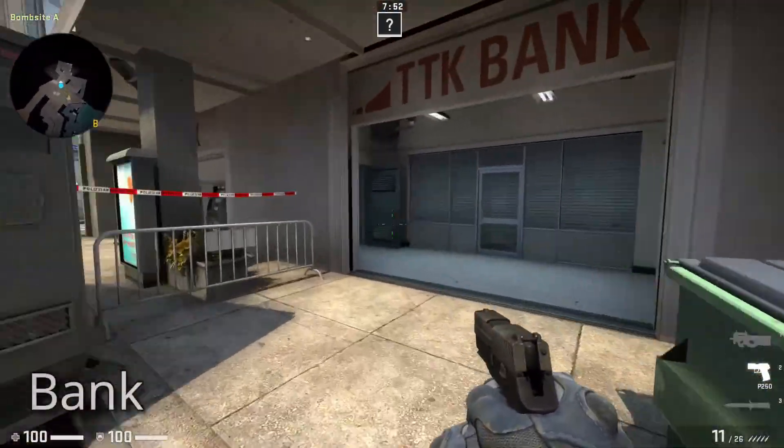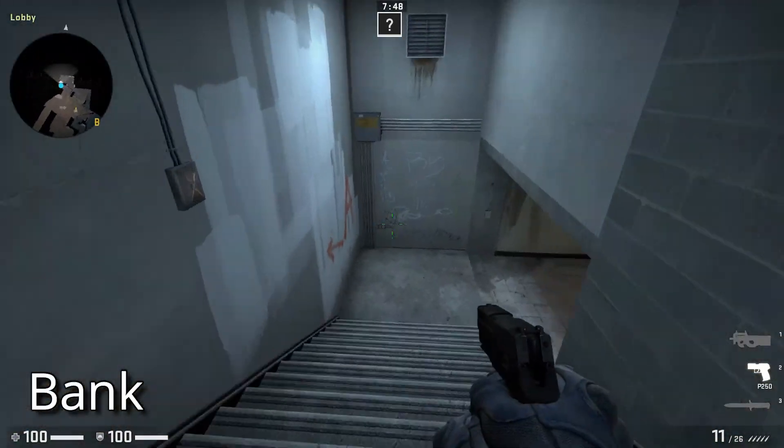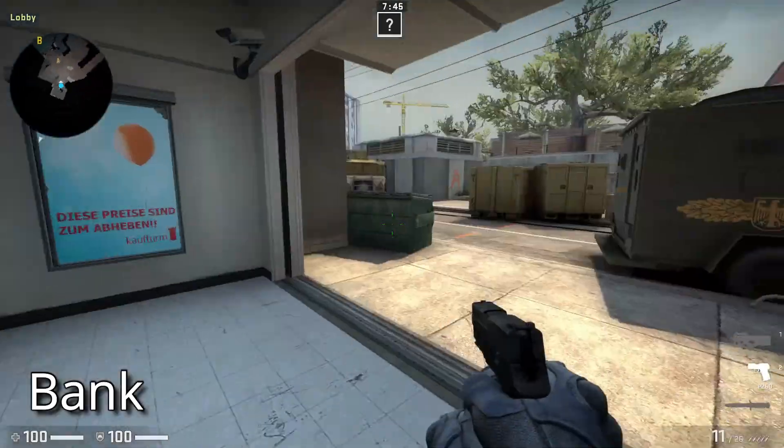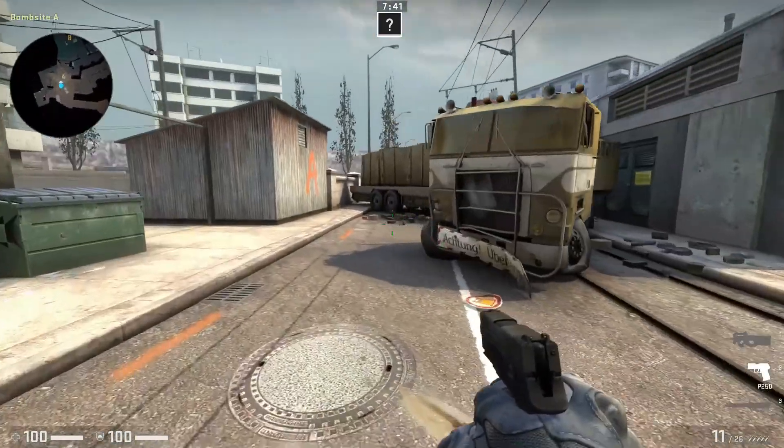This place is the bank, which is obvious. And this way will lead us to the storage room, a topic which we'll cover in the later part of the video. This is the default box. This is the truck.